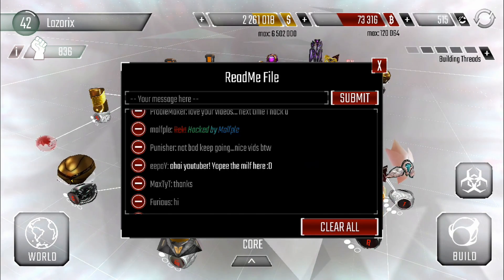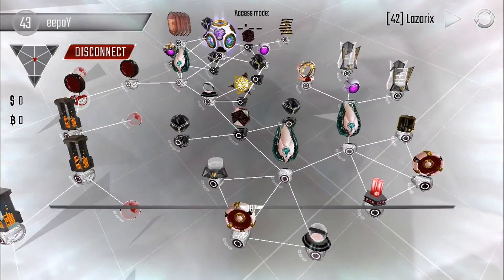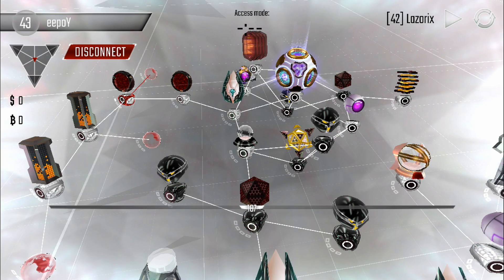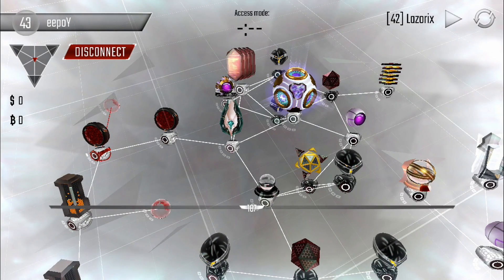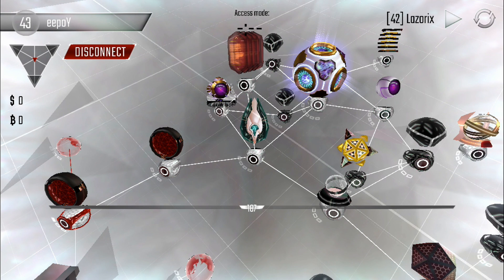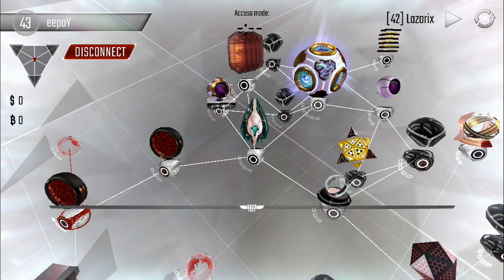All right boys, this is her network — it looks pretty low level. You probably shouldn't underestimate it; I've seen a lot of bases like these before and they can be quite tricky with that high-level sentry. That's true. First, let's go in and take out the code gates so we can leave a message on her core and say hello. Her scanner is down at the moment, so the plan is to run in and drop a portal on her sentry.